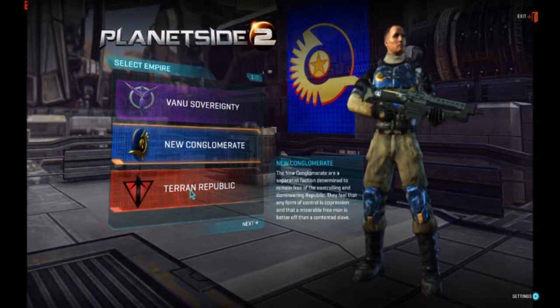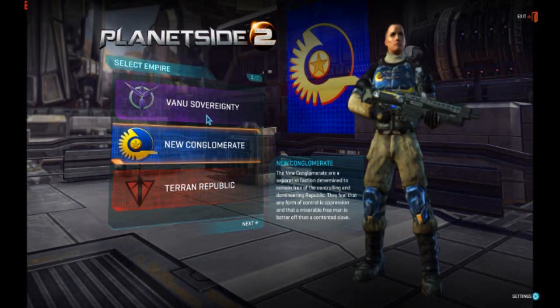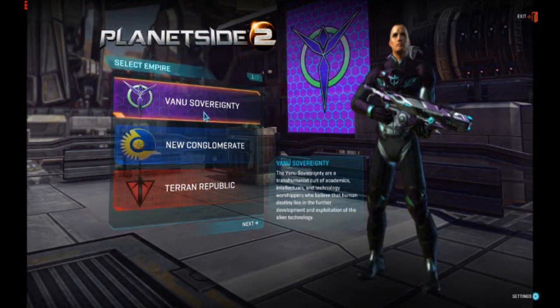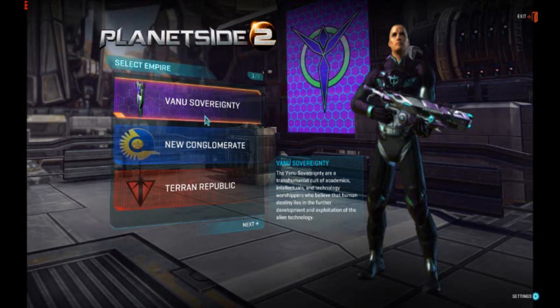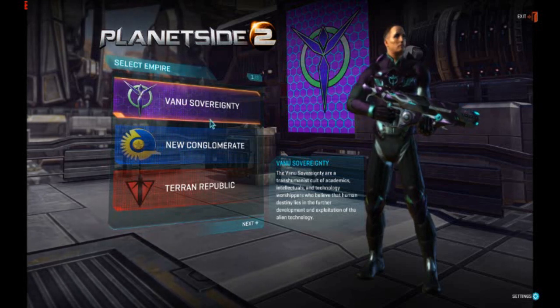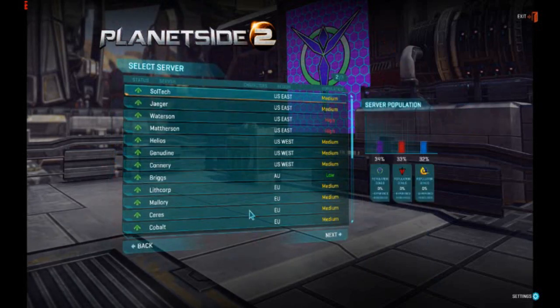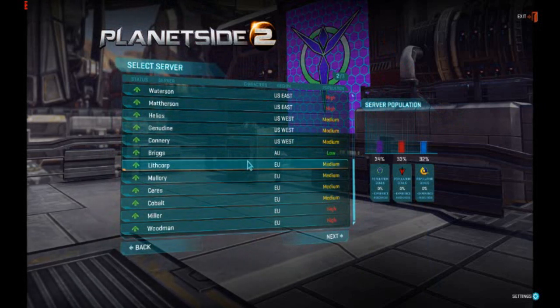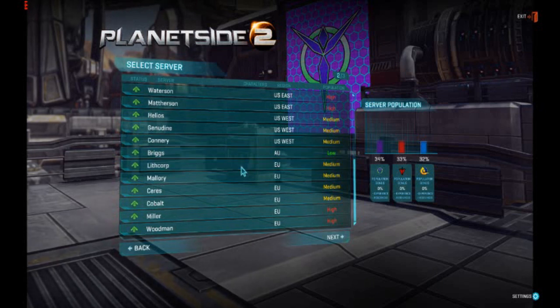Let's select our empire. I'm going to go with the Vanu Sovereignty — actually, I think we should go with the Lithcorp. That's what we went with last time. Lithcorp.